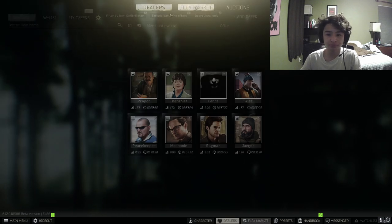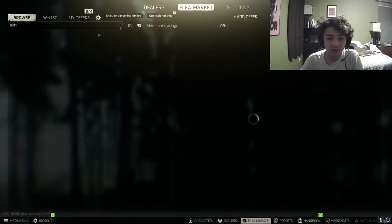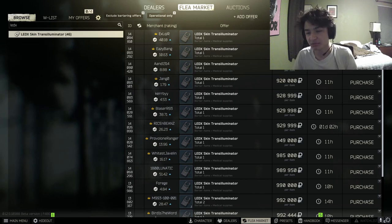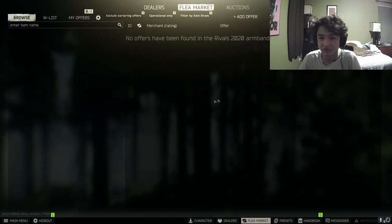Let's go to the market and check Ledex prices. Ledexes are running 898k, so it's about a mil — so it's like 15 mil minus a little bit. It's going to cost you like 17 mil. But you're still only paying 17 mil for a Rivals armband.